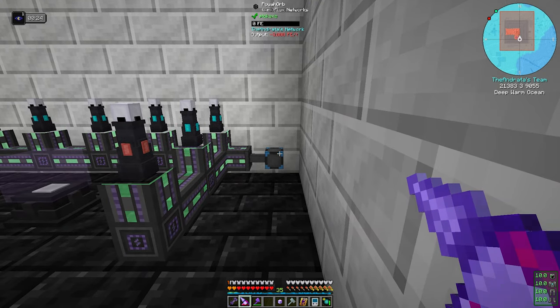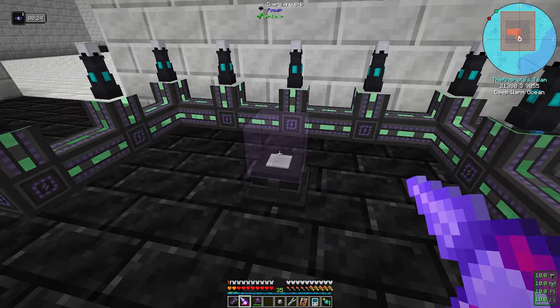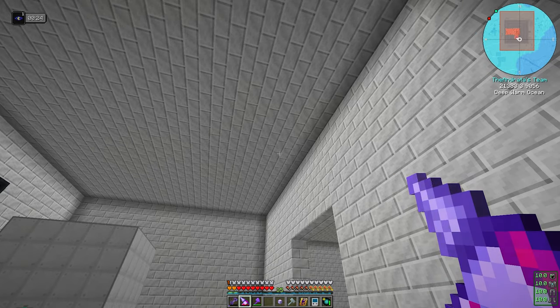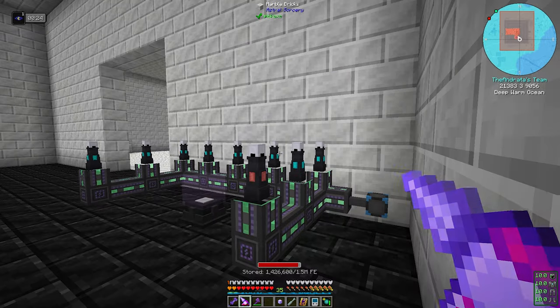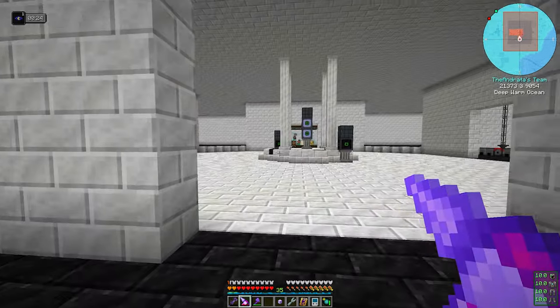They eventually emptied and came down, and I looked and I had never set up a flux point onto these things. So I had to go steal our flux point from our electrolytic separator that we had just set up outside for our chlorine, to put down here, so that I could get another one to put out there.